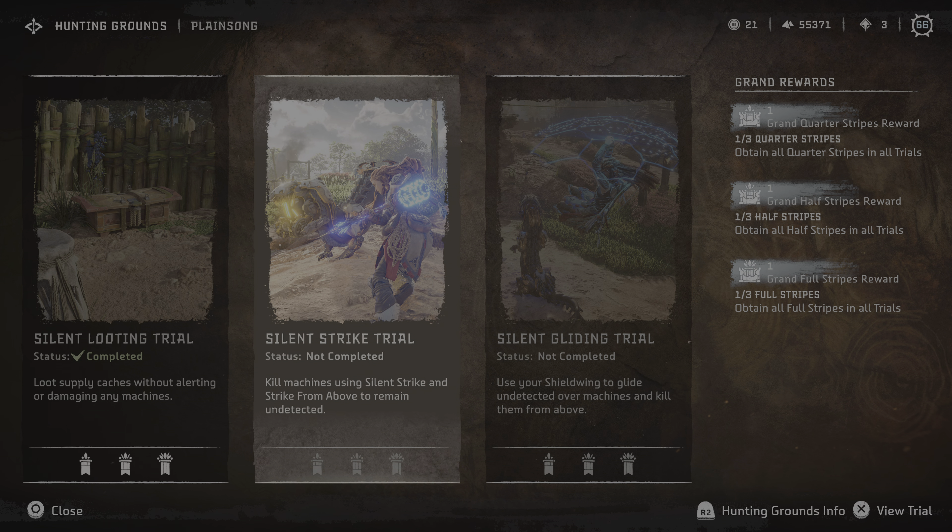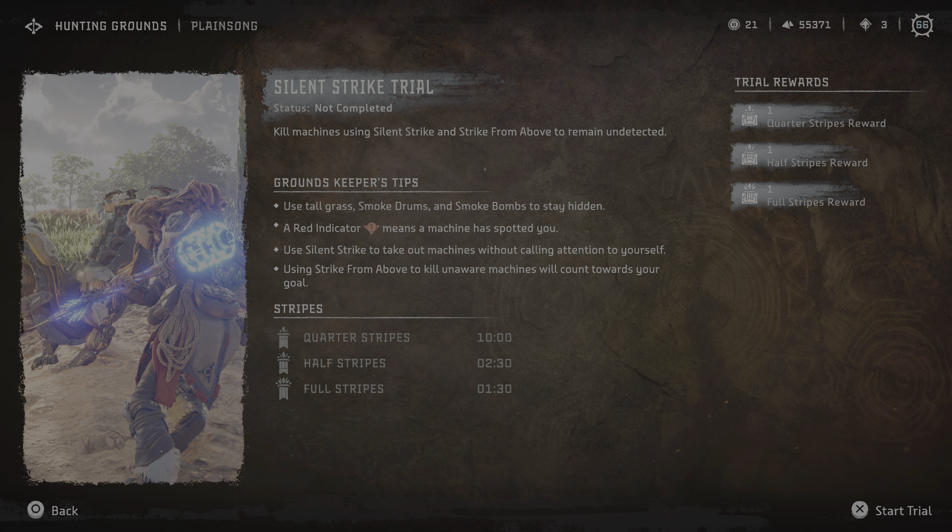Silent strike trial: kill machines using silent strike and strike from above to remain undetected. That strike from above is a bit hard to time right, especially if you don't have a prompt, but it should be doable. Use tall grass, smoke drums and smoke bombs to stay hidden. Red indicator means a machine has spotted you. Use silent strike to take down machines without calling attention to yourself; strike from above to kill machines will count towards your goal.